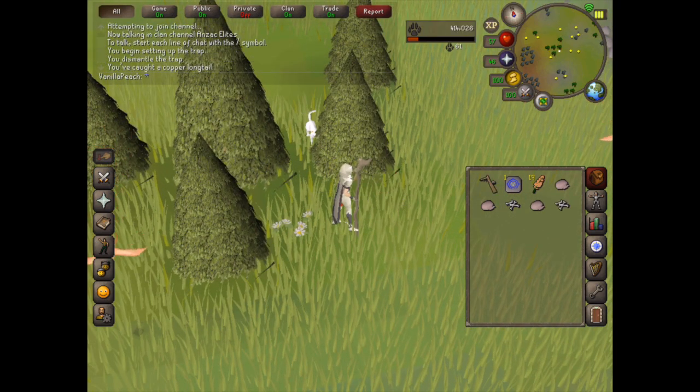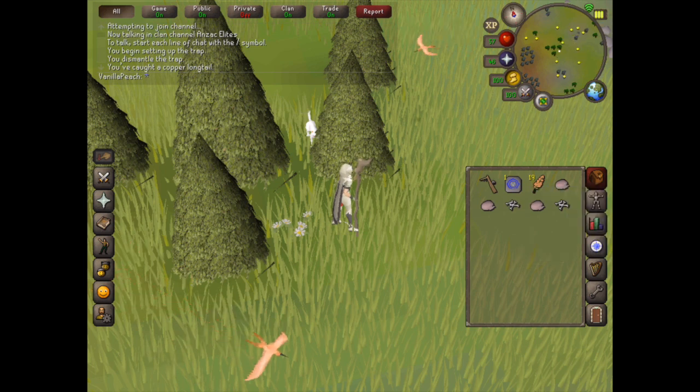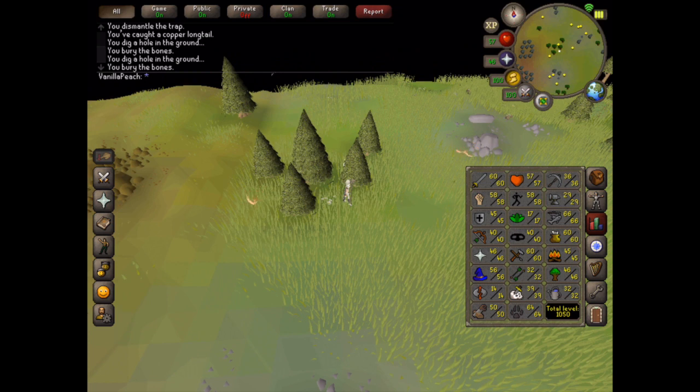Once you've caught one, just check the bird snare. You'll get some feathers, raw bird meat, and bones. It's super easy, and if you wanted to you could do it while catching the butterflies which are just a little bit to the north. Just play around and see what works for you and what gives you the best experience.